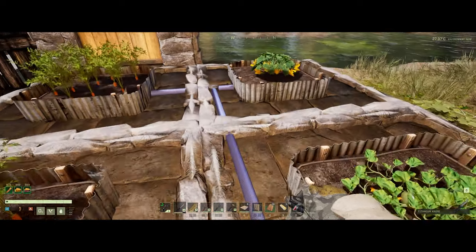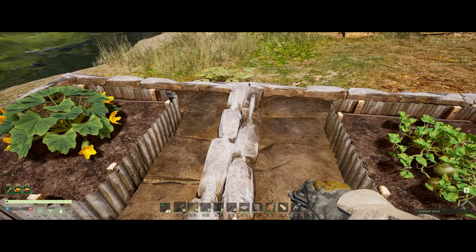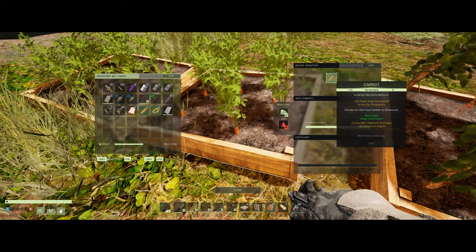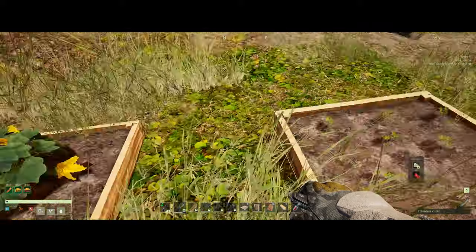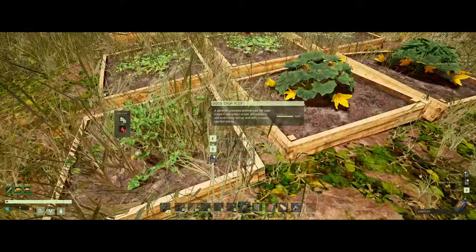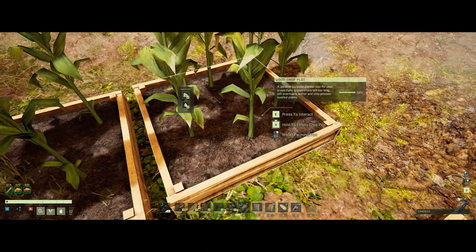Oh, we already got carrots — nice! Let's pick these now and get them replanted because I don't get a big yield from carrots. Are you guys done? These carrots are also finished. Those we have to hand-water — I'll eventually get rid of these low-end crop plots. What about the corn? Not quite there yet. Let's re-water all of these.